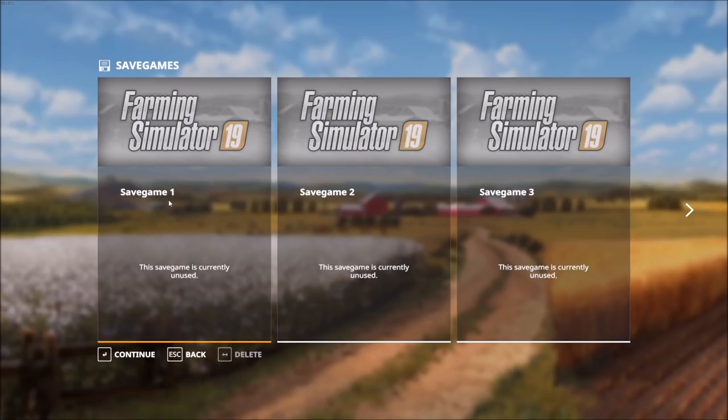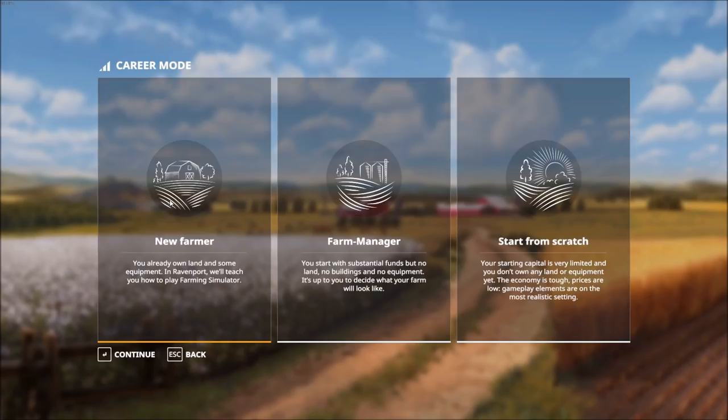We're going to double click on save game one. We have three options that determine how we want to start our new farming experience. The first option is as a New Farmer, which is great if you're a beginner to the series or to farming overall. In this scenario you'll already own some land and some equipment and be on the Ravenport American map with tutorials to teach you how to play.